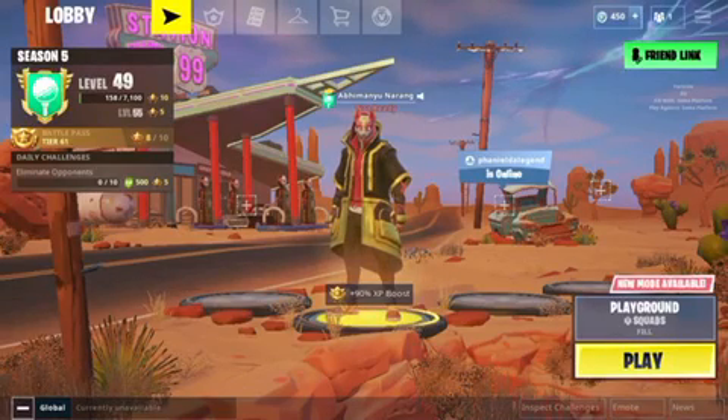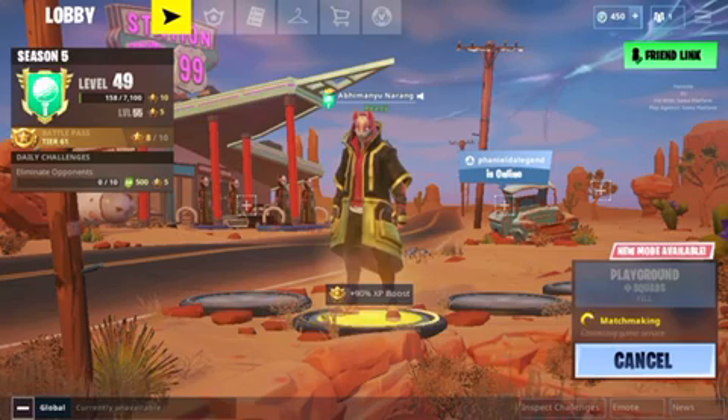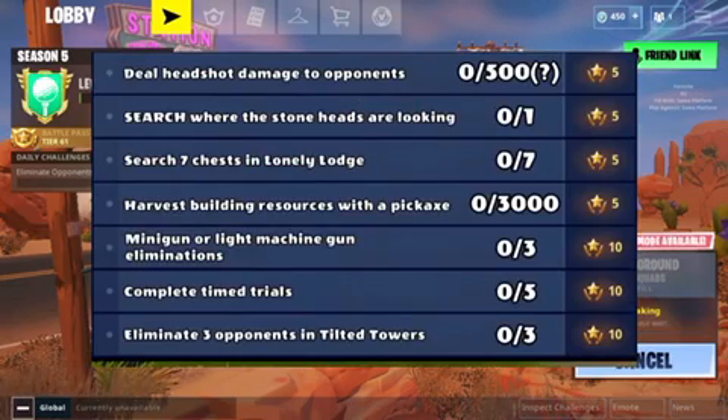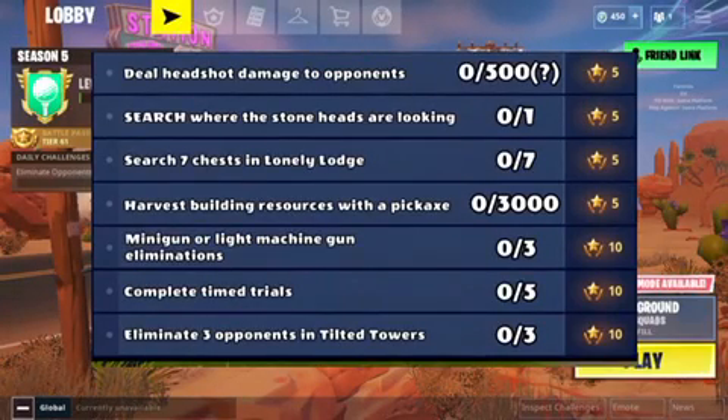Hey guys, welcome to All About Fortnite. Today we are going to take a look at Week 6 Season 5 challenges. The first challenge is deal headshot damage to opponents — that's 500. The second is search chests where the stone heads are looking.